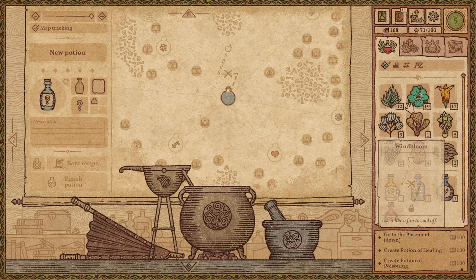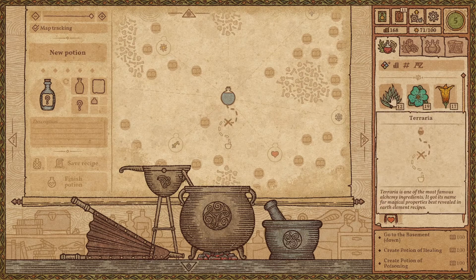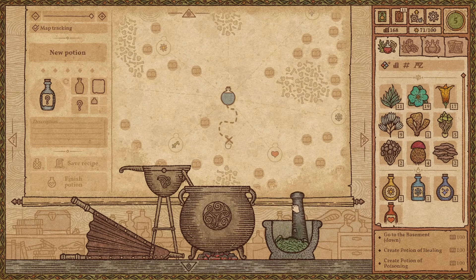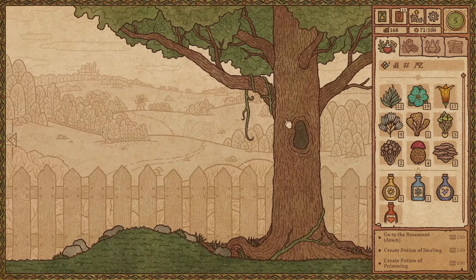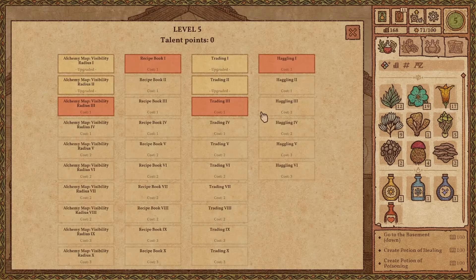I'm gonna try to get a better healing potion — we're gonna have to use this one, and the water bloom was there. Let's try again. My mistake — I don't have more resources. I threw it away. My mistake. So I think we have to increase our level by selling, and then I'm gonna get a better recipe.